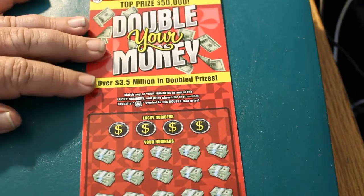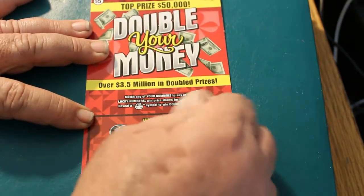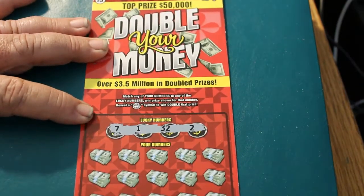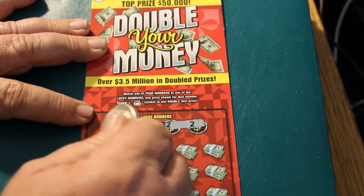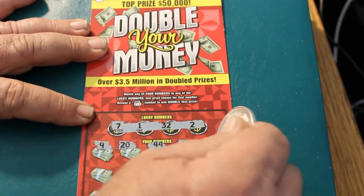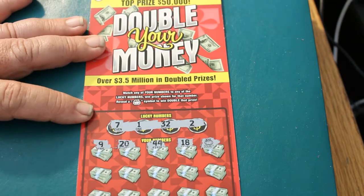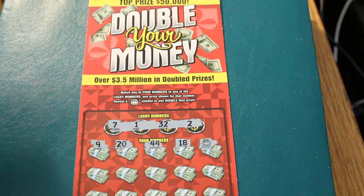Next ticket, 050. Winning numbers: 7, 1, 32, and 2. Numbers revealed: 9, 20, 44, 18 — and a money bag! The money bag is a double, so it's not just a win, it's a double. That's right, double your money. Okay, that's good.